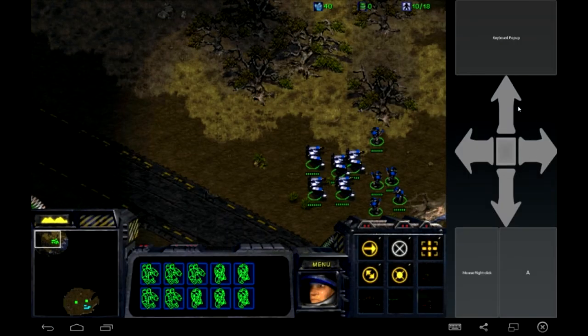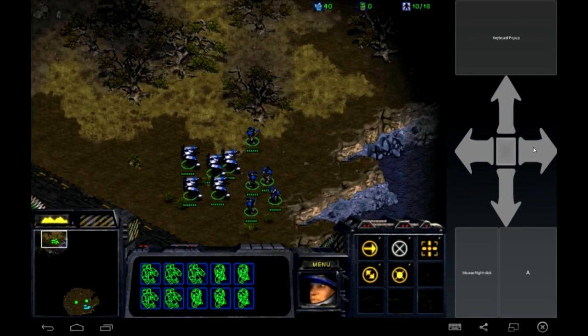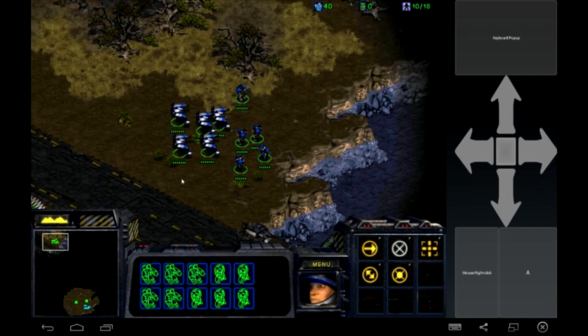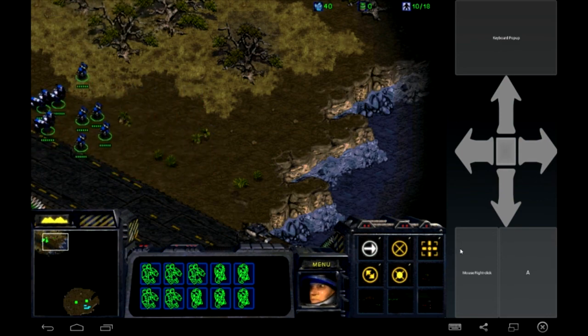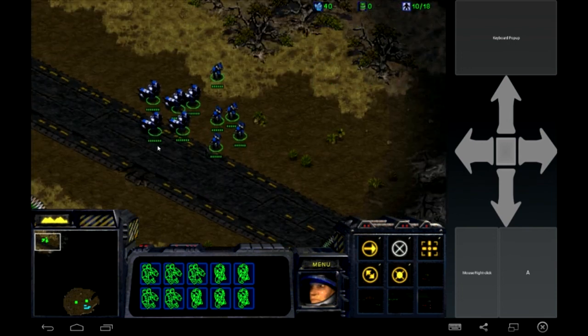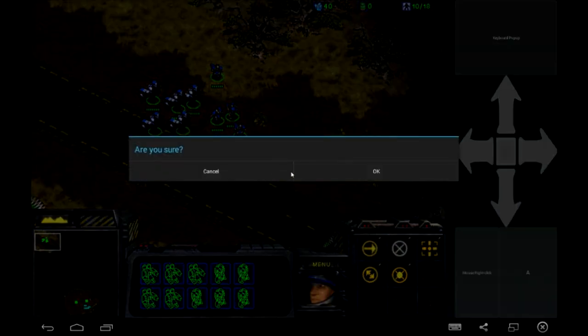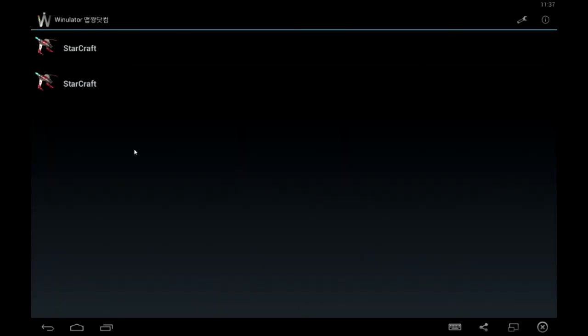That's probably the best layout you could get — you can look at the map, control with one thumb, and use the other thumb to move around. Download the gift pack right underneath in the description and you should be good to go. All right guys, have a good day.